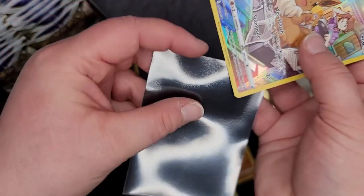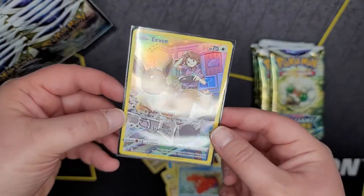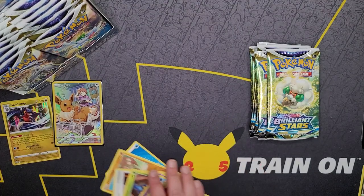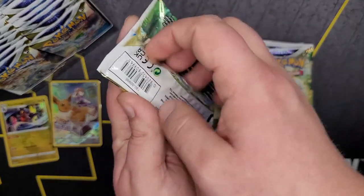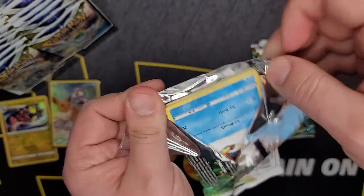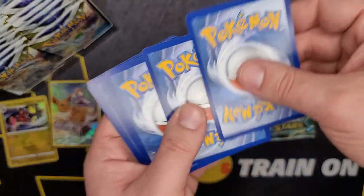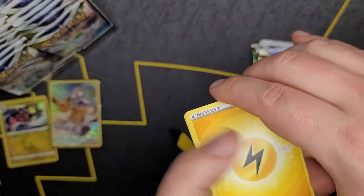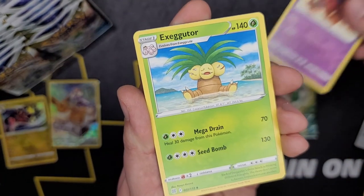She's so cute, oh my gosh! All of the Eeveelutions — all of the trainer gallery kits are just over the top. We haven't gotten a textured one yet, we've only gotten the — I guess the quote-unquote commons of the batch, the common trainer gallery cards.